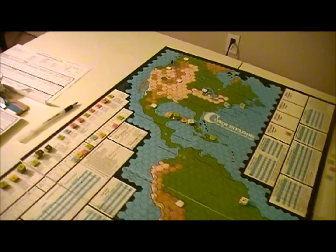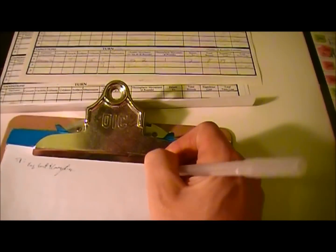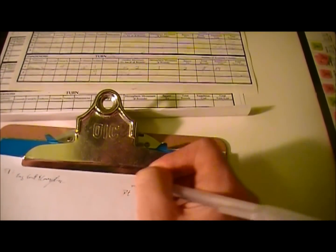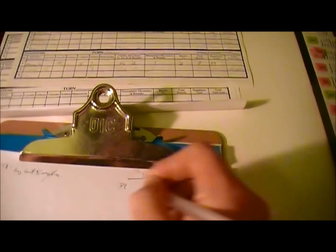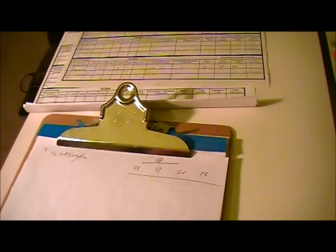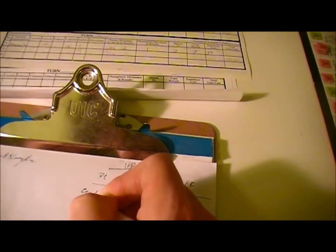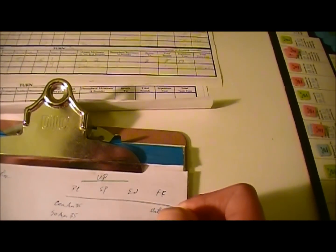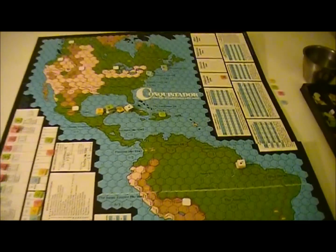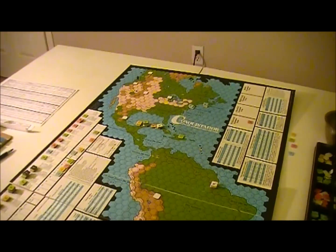I should probably track the victory points before I forget. So from the naval phase, let's get my VPs here. We've got Portugal, Spain, England, and France. Portugal discovered Central America and South America at 35 each. Spain discovered nothing. France discovered North America at 35. But there is a bonus for Spain for discovering the Caribbean, so I'm going to put that down. They had that already before the game starts.